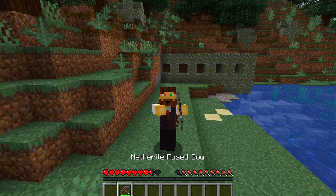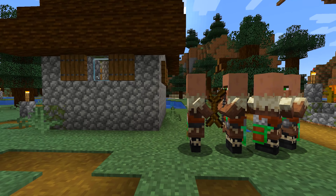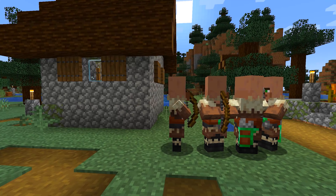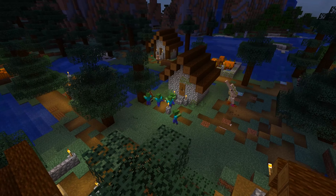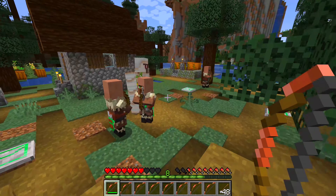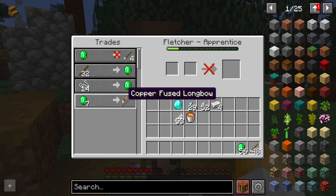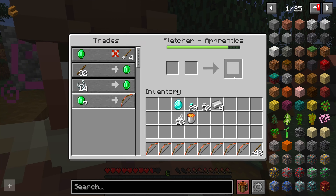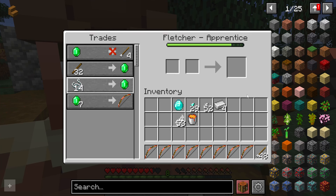A quite useful addition is the new villager type that has been added: the archer. While the archer doesn't have any trades, it will act as an additional protector in the village when the others are sleeping. They can even gain experience, upgrade their bows, and have stronger shots. You can even give them different bows. The fletcher also has some additional new trades. And if both the fletcher and the archer are high enough level, they will sometimes interact and upgrade the archer's bow.